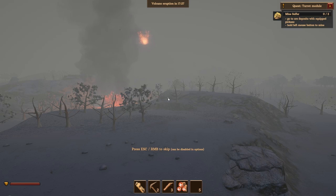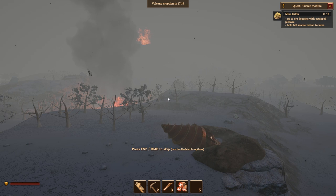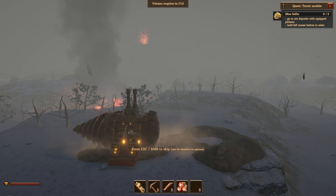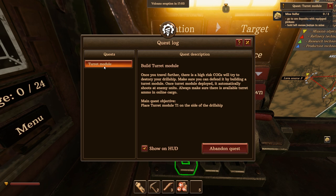The eruption's over — we now have 17 minutes and 30 seconds till the next eruption. The objective is to go to ore deposits with equipped pickaxe, so it wants me to mine sulfur basically. But maybe we should put a turret on the ship first, because there are these things called cogs — robots that are going to attack your ship. So I think we might want to do the turret first.